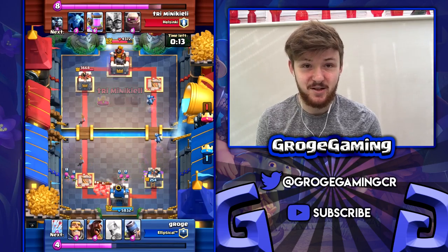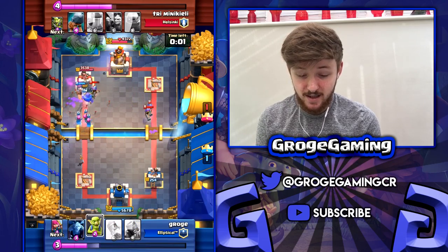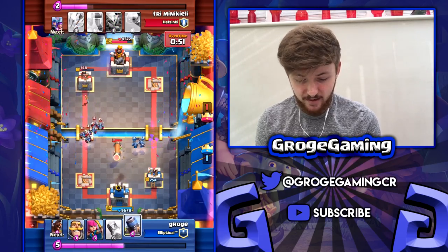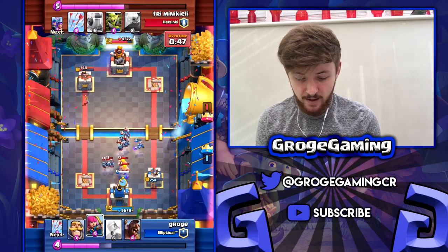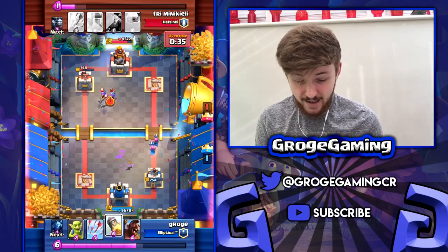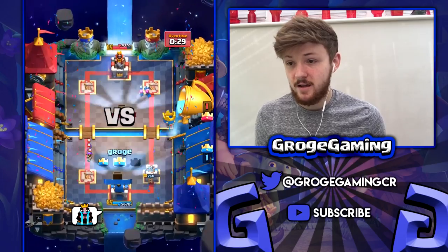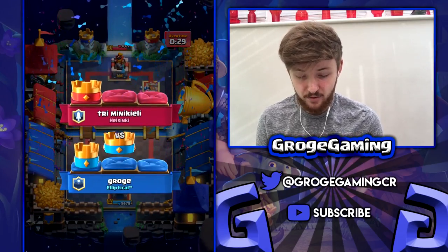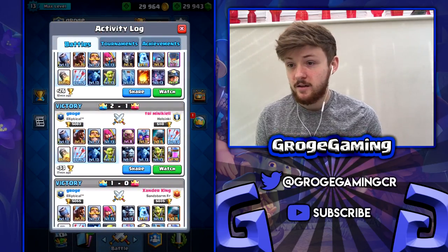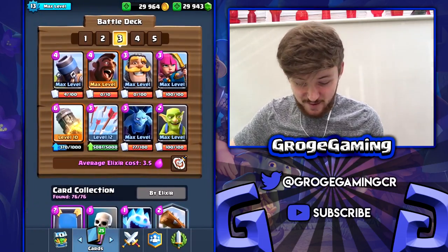Then obviously a pretty crazy push and I think the game's over at this point. We're going to go pretty heavy on the left side, throw in the arrows and get a lot of damage done with these archers and the hog rider — I think we had three archers in there. Somehow we managed to survive this push because we've got the two towers activated, the knight and the archers doing a lot of work. Then I remembered I had the rocket and the arrows to finish it off.